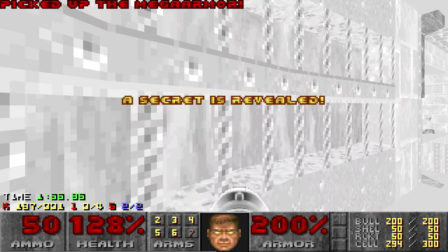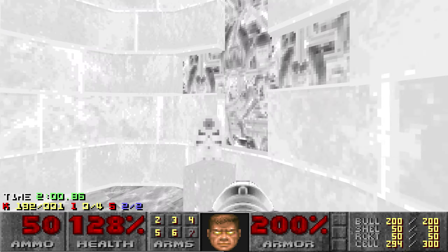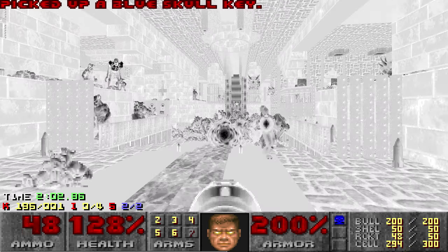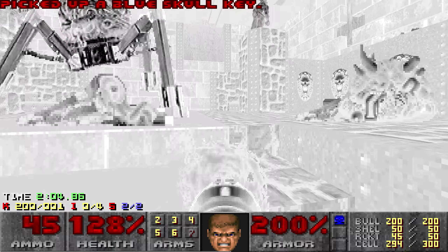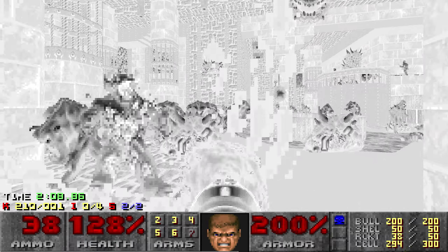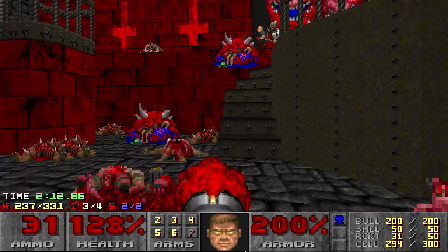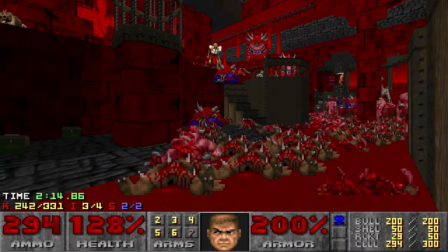We're now at a point where all of the enemies that are going to be spawning into the map will have spawned in, so now I can just focus on going around doing cleanup. I like to grab the red key then, since the cyberdemon is usually the last enemy alive on the map — once I've killed him I want to just be halfway down and ready to go to the exit, so I like to get it when I've got the invuln.